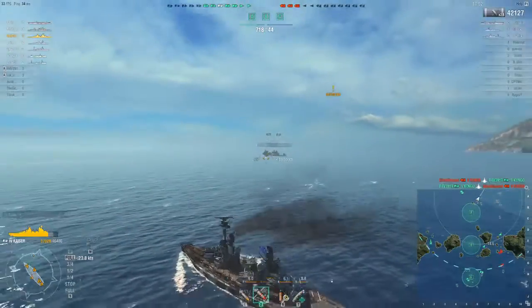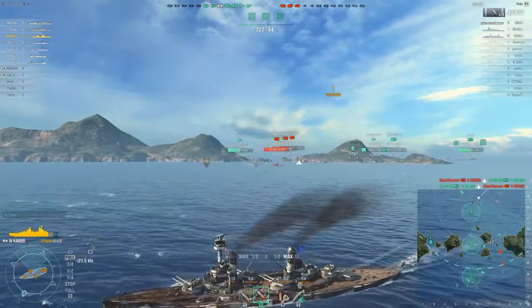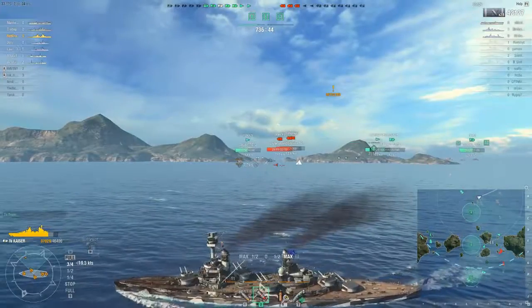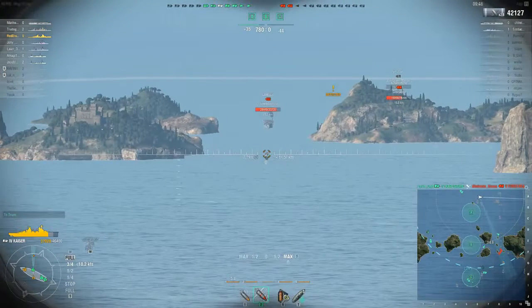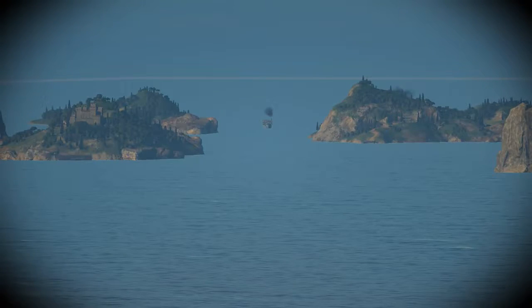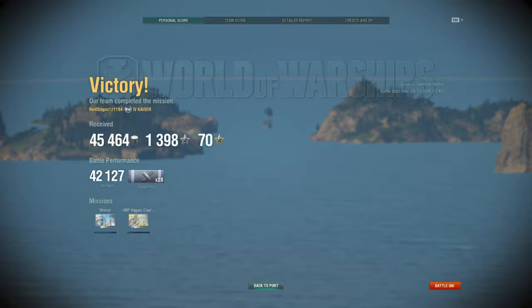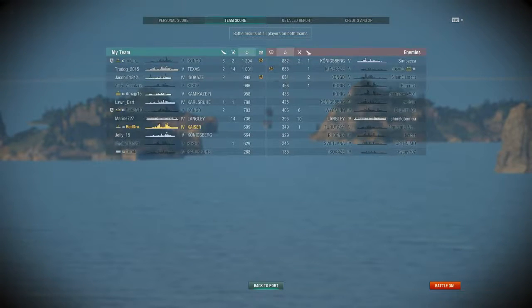Two rams in one game — two Congo versus Kongo rams! I'm going to buy a lottery ticket; that's not something you see very often. We've got two cruisers and a carrier left; we're going to pincer them in this channel. We win on points! Well, that could have gone better. We did damage and we won but we didn't sink anything — a little depressing. Final score: 28 target hits, 42,000 damage.